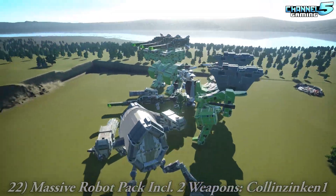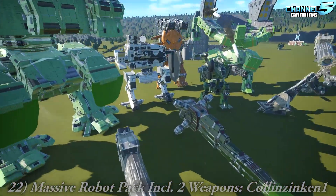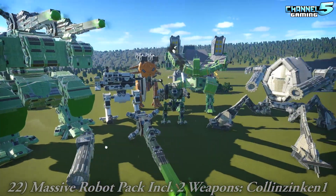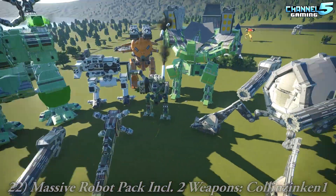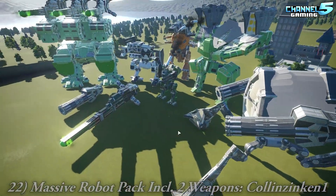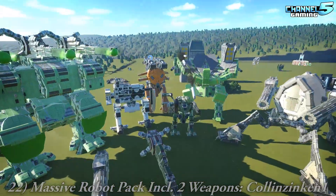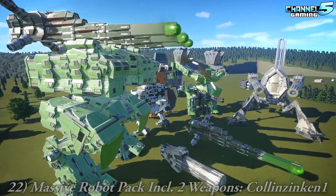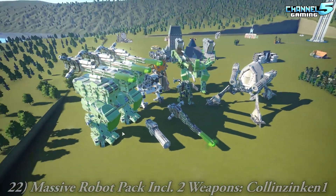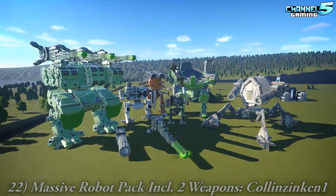The Massive Robot Pack includes two weapons by Colin Zinc. We saw this in his Walking War Robots coaster for the video game coaster contest. I believe I named everybody their own robot — I think this one was Wix's. All this comes in under 4,000 pieces. You can make some huge stuff with the sci-fi panels. Those are gnarly. Very, very big.